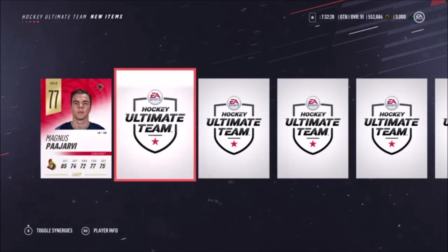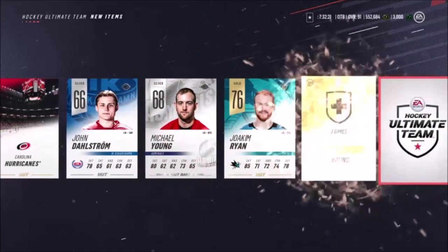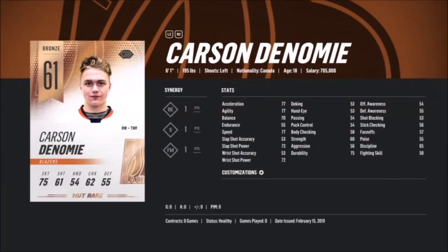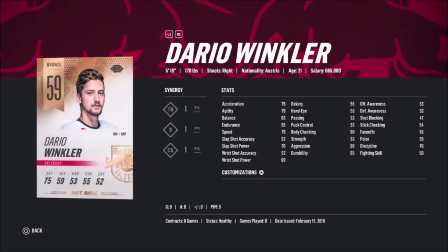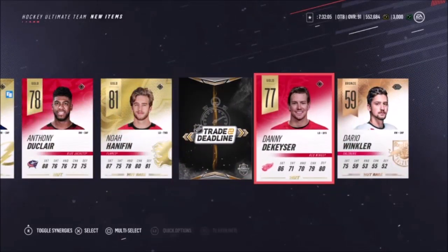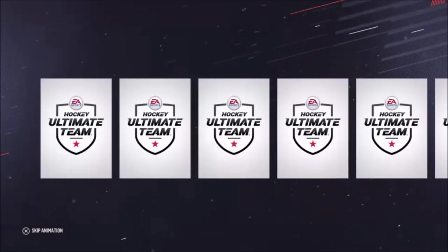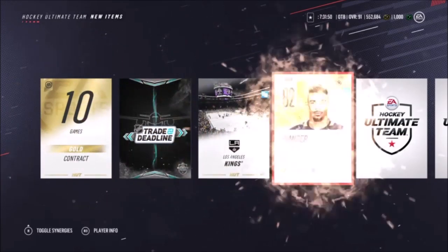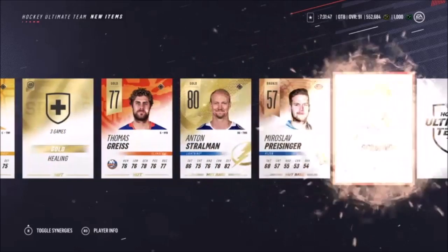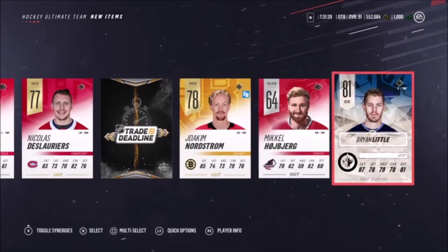Next pack — it buffers every time I go into a different menu. Let's pull another good card. Two deadline collectibles, Joachim Ryan. Nikita Kucherov — he's on a tear this year, 92 points already. The only gold overall we got was Nikita Kucherov and Hannafin, and another collectible. Another trade deadline collectible — advantage game, been playing really good lately. Deloria, another collectible — we can get two per pack. An 81 Brian Little.